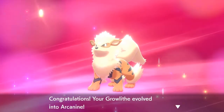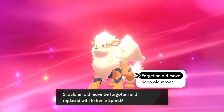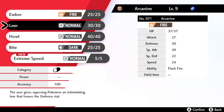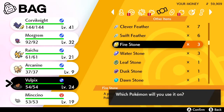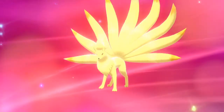We now have an Arcanine! Arcanine will be added to the Dex. It wants to learn Extreme Speed - let's remove Leer since it already has Howl. Next, let's evolve Vulpix with a Fire Stone - now we have a Ninetales! Very nice. There we go, Ninetales!